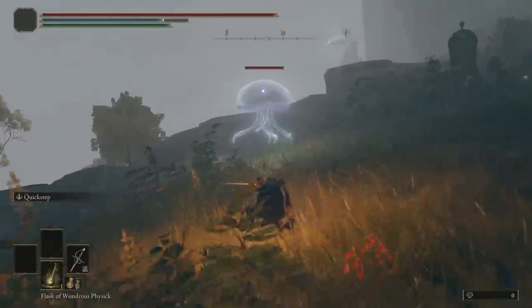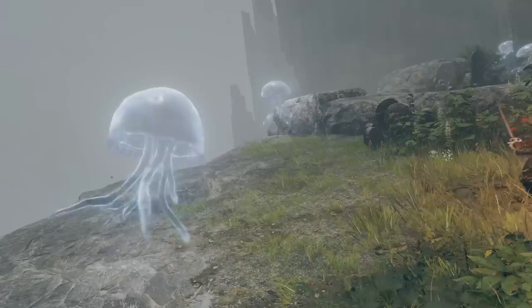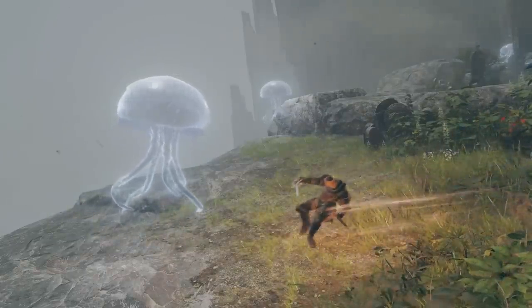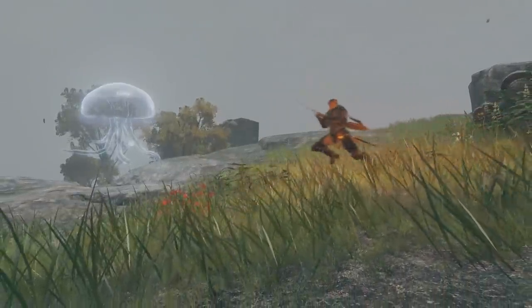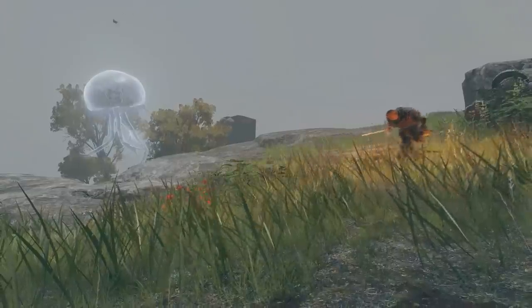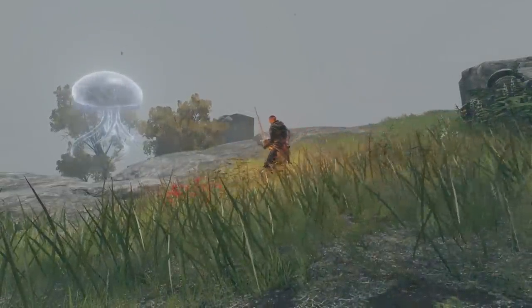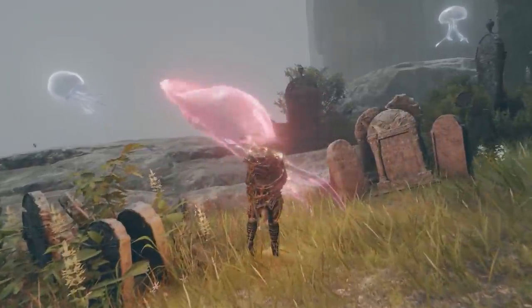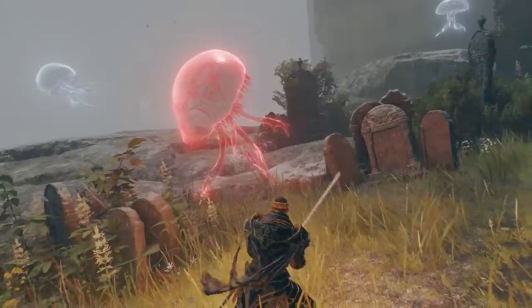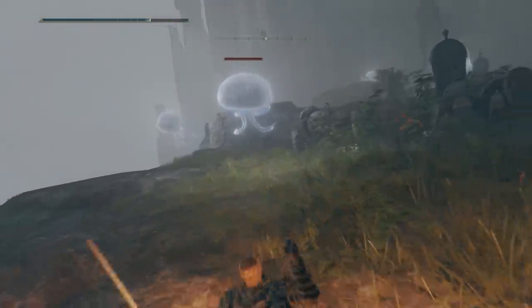Quick step is an ash of war skill so you need to infuse it onto a weapon. I chose the rapier because it has a good backstep attack move set to follow up with. Quick stepping forwards and then attacking will do the normal dodge or roll attack. Quick stepping backwards then attacking will do the backstep attack, which involves your character running towards your opponent — great for spacing. If you do the reverse quick step, your character will execute the backstep attack while moving forwards, which is a lovely movement I've been wanting to add to my repertoire.